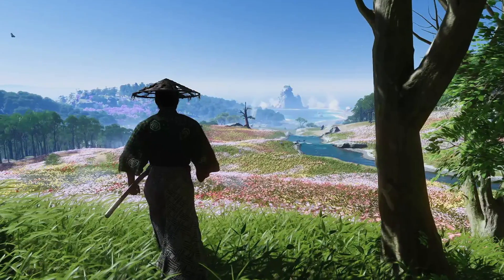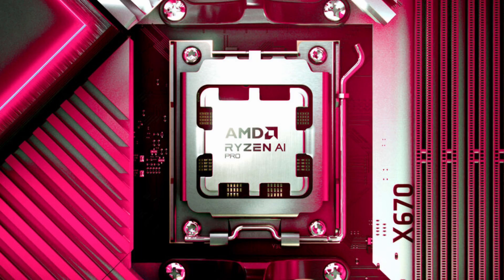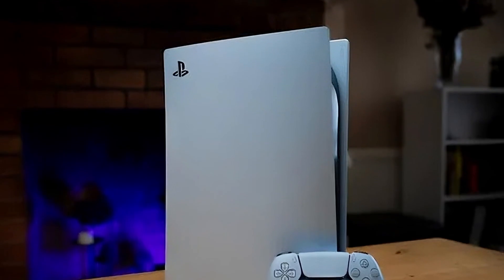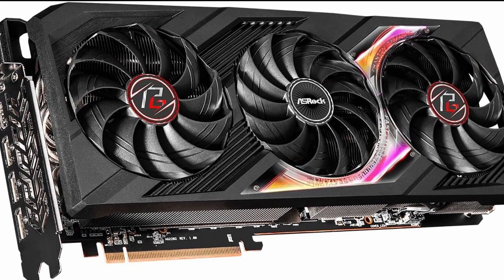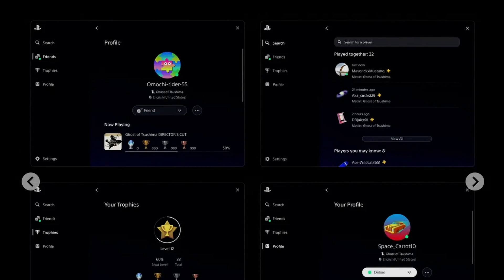Ghost of Tsushima Director's Cut PC requirements have been revealed. AMD has launched a new Pro series of 8000G desktop and mobile CPUs. PlayStation 5 Pro is getting a faster Zen 2 CPU mode, and new GPU deals are here and they're massive. First, Ghost of Tsushima Director's Cut PC crossplay and system requirements have been revealed — a perfect-looking game from Sony now coming to PC, which is very exciting.